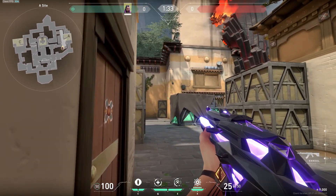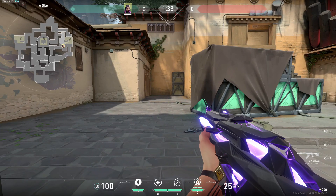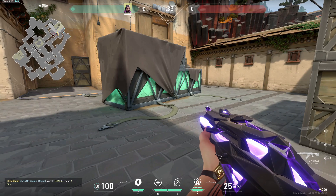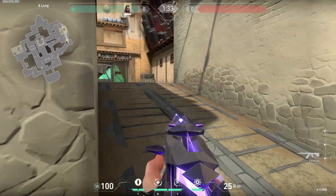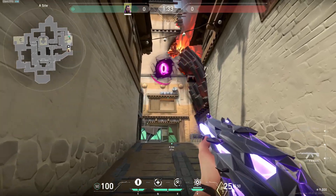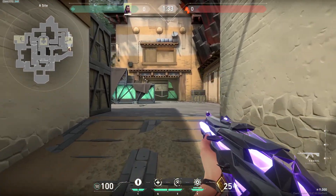If they're playing a close corner, they're going to be blinded, and people who are CT also cannot trade unless they break the flash. The same concept applies here — they'll be blind as well. So if you have teammates scaling up long this should be free. If they break the blind, you know where the person is. Once you've used one flash to take long, this area will usually be smoked. If it's not smoked, they usually have an OP toward heaven or hell looking at long, so flash very high to get the player behind default box and the player in heaven.